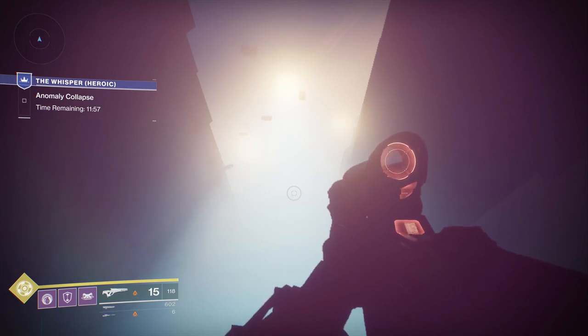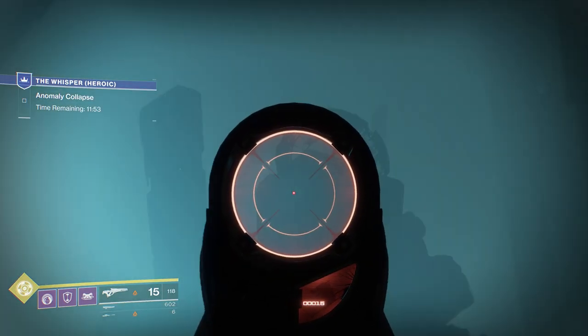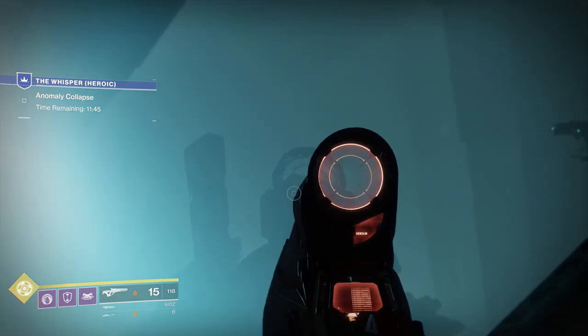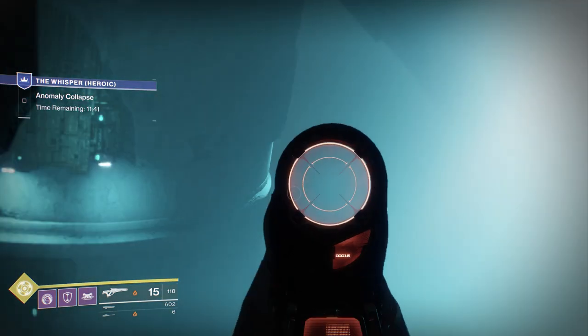Welcome back to the channel. Right now I'm exploring more inside this Whispers mission, at the area where the Vex gate is. This is of course where you can find the secret exotic schematics, or the exotic blueprints for a ship, and the blue ring that leads you around to where the boss is.